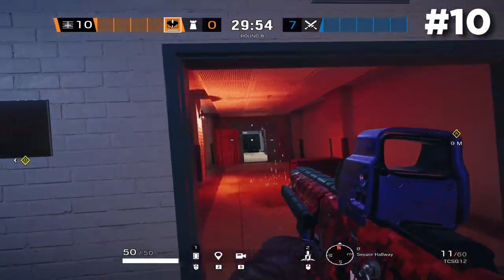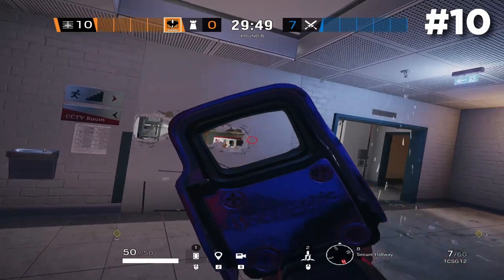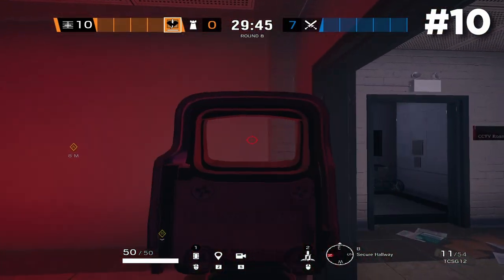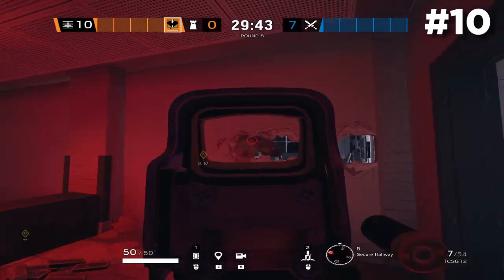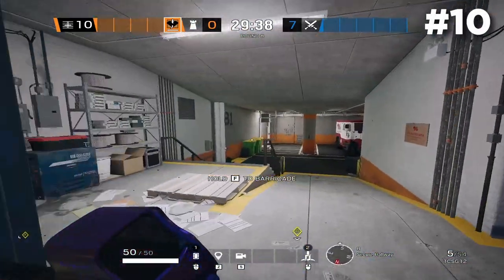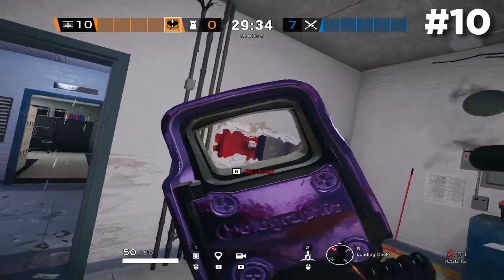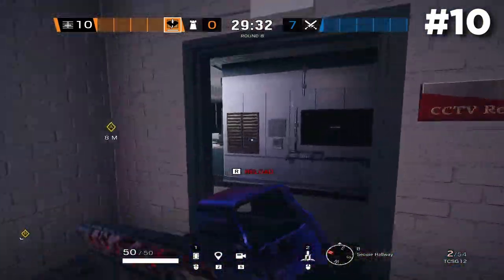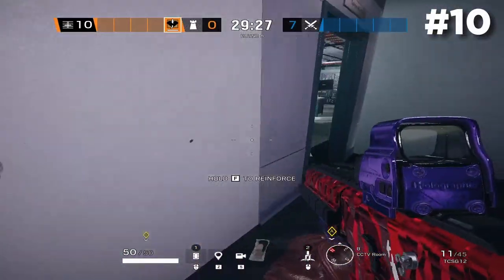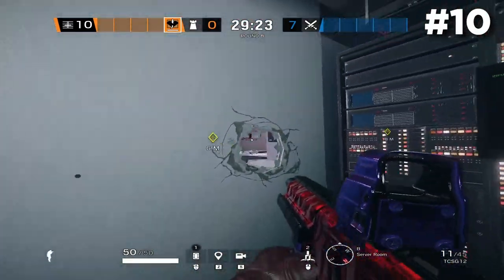If you're defending the basement, make sure you make head holes across the Garage single wall. This gives you really good angles into CCTV, and more importantly toward Server to help deny the plant. If you have somebody like Doc, Rook, or Echo — someone with a 2x or ACOG — you can see as they backwards plant into the default spot. You can see all the way to the breach that typically gets opened, and use this to get picks on people rotating around Server and deny that plant.